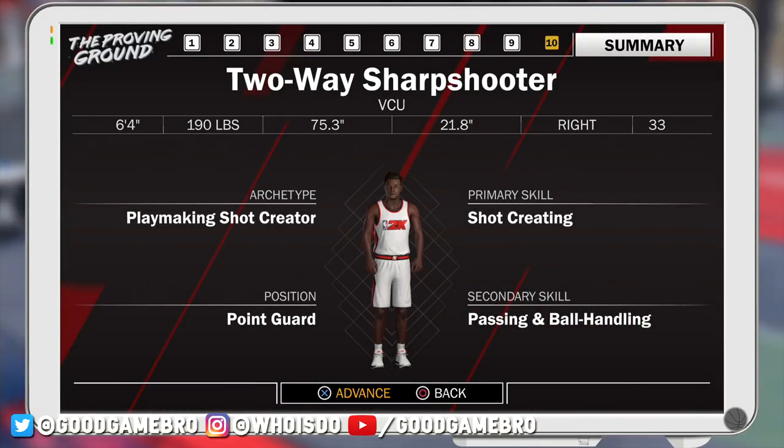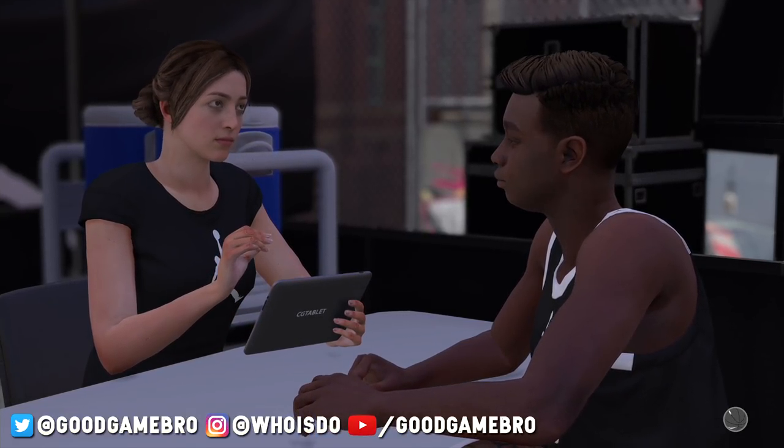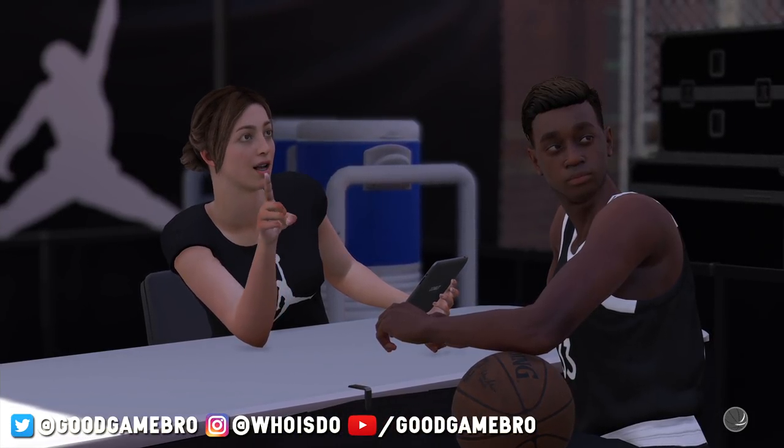They're going to give you one last option to confirm: are you sure you want to create this player? I said yes, and we jump into the story. This is DJ - first name D, last name J. I will get to you when I get to you - I'm trying to ball.